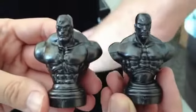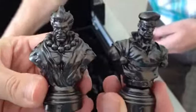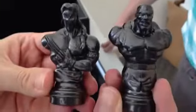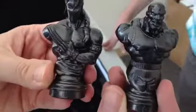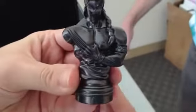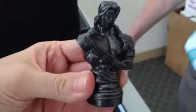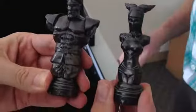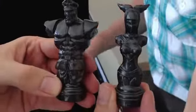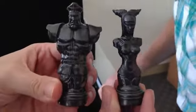Two rooks for the bad guy side, we have Seth and Sagat. For knights we have Rolento with his grenades hanging off his chest there, and Akuma — knowing Akuma, he kind of got shortchanged being just a knight. And bishops on the bad guy side, two perennial bosses: Bison, Balrog and Vega. Vega's actually my favorite sculpt — he's actually the only one who has an arm. The rest are all busts, and he's actually got his arm so you can see his claws, to show off the claw. And ending things for the bad guy side, we have Bison and Juri as king and queen, kind of being the opposites of Ryu and Chun-Li.